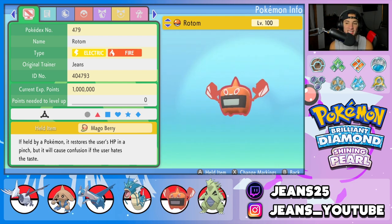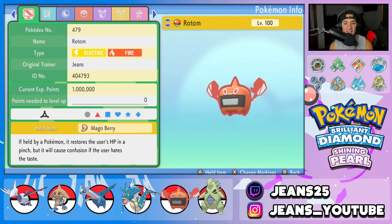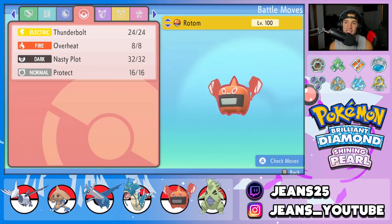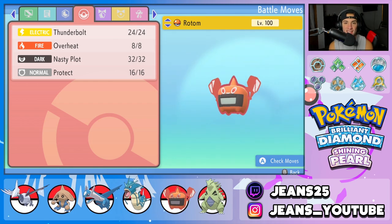Fifth Pokemon is Rotom-Heat — the pizza oven — Electric and Fire type with the Mago Berry. Ability is Levitate, and the moveset is Thunderbolt, Overheat, Nasty Plot to set up, and Protect.